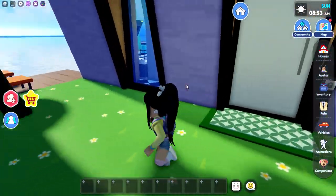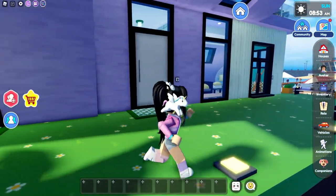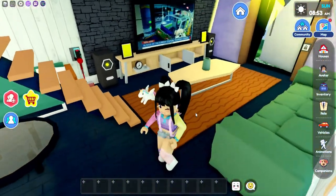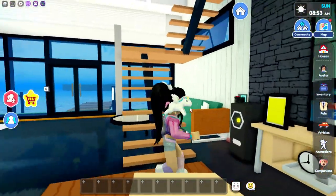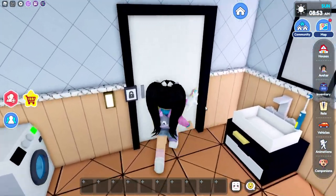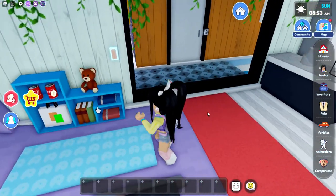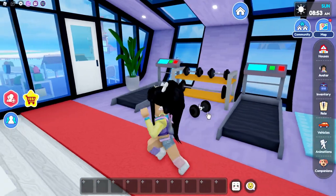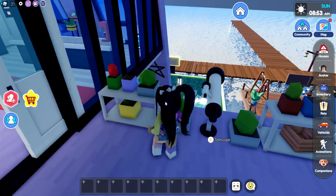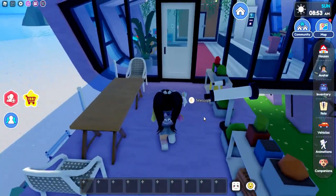So this first door is going to bring you outside — this is how you can walk down to get into that water. There's more doors. The door on the right is going to take us to the bathroom. Over here is going to bring us to a little workout area. There's even a little balcony out here with some plants. I wonder if we're going to need to grab a plant to put in here because there are some that are empty.